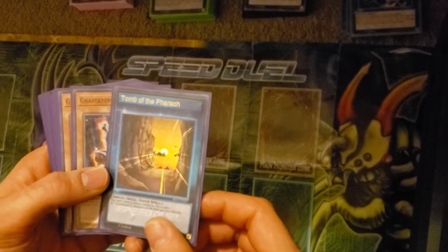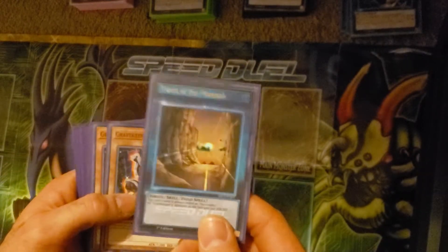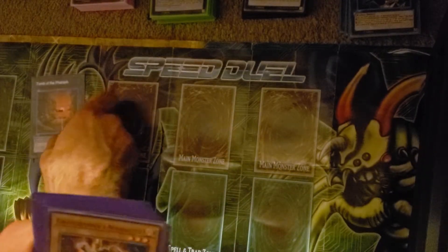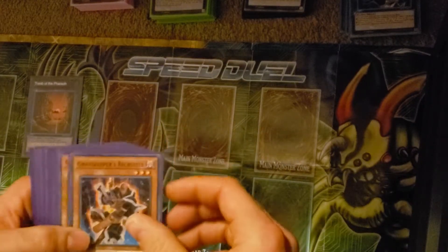I got the Ashizu Tomb of the Pharaoh skill, which, as you can tell by the artwork probably, it's basically a free Necro Valley you start the game with. Absolutely, that's the whole skill I need. So there's your free Necro Valley.